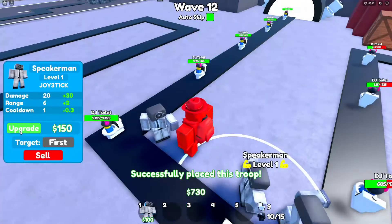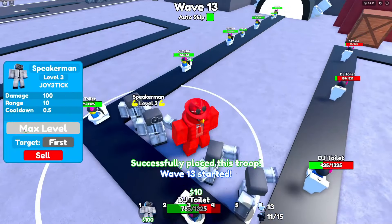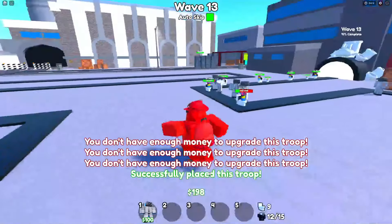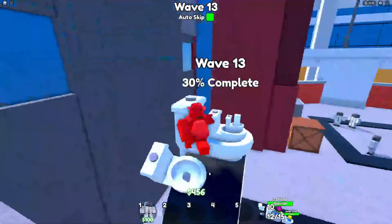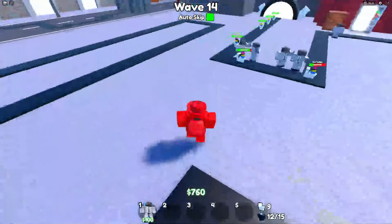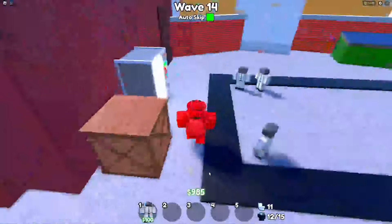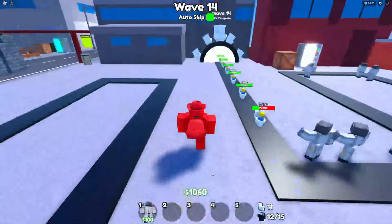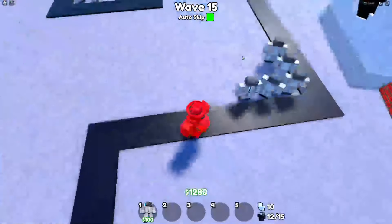Make sure you go ahead and do that. We gotta get some more defenses in here — they're getting through again, the DJ Toilets are too strong. Let's get our defenses upgraded. We're actually doing pretty good, wave 13. I don't have it on this account, but on my other account I do have the Healer TV Woman from the Valentine's 2024 event. This will work past the event — it's a code that does not go invalid.